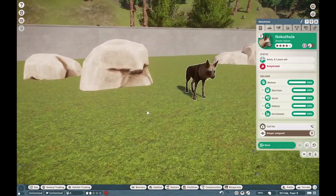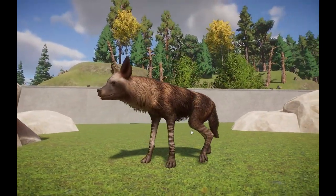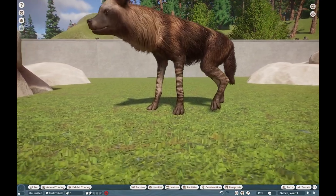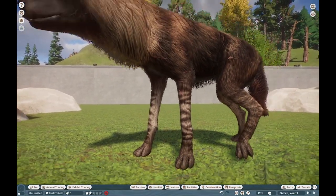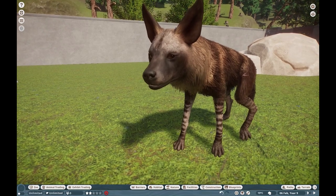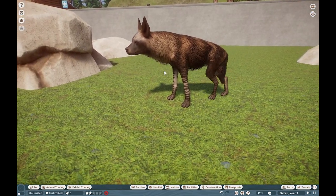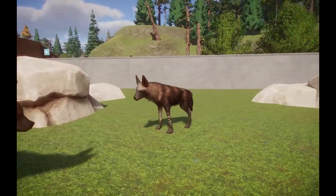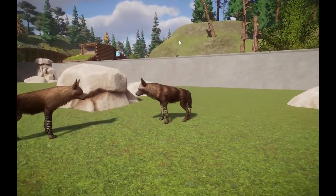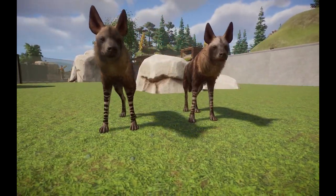These guys are the second largest hyena species, and what I love about them is all the different coat variations that Giboy was able to bring in here. If we pause this guy for a second — forgive his cuts and bruises, he had a little bit of a rough time — you can see that they actually have striped legs and a beautiful brown coat with some pseudo-stripes in there. This is a really incredible animal and a really incredible model. It looks so gorgeous, and I'm so happy Giboy was able to cover this animal again, because we went a while without this guy being made.